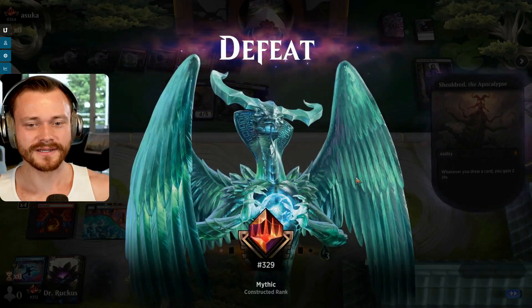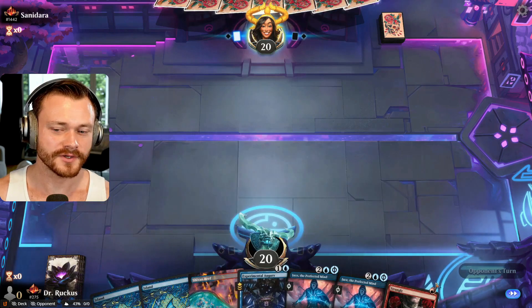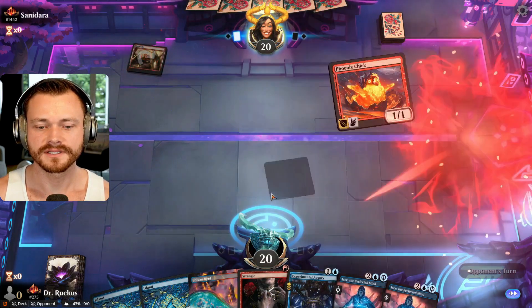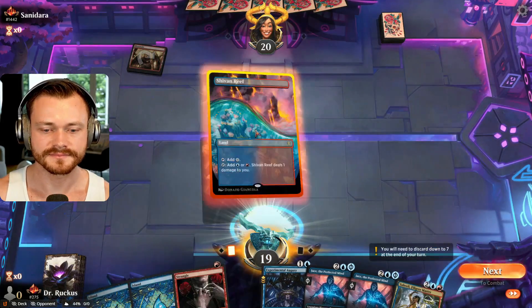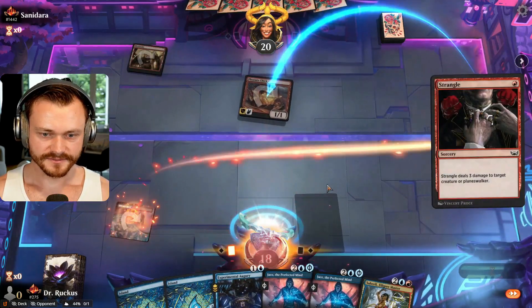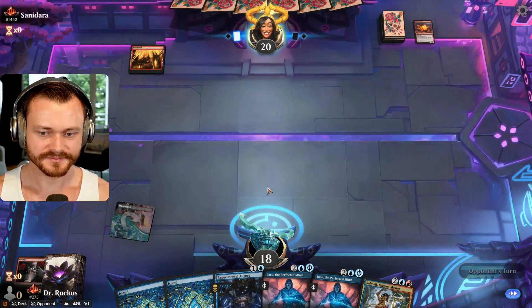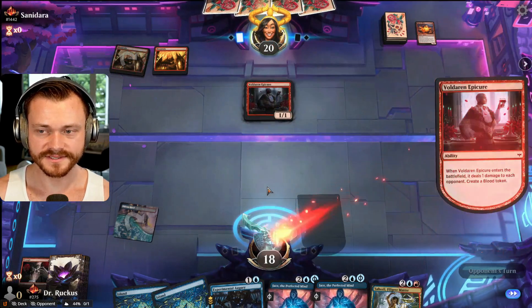329 Mythic. On the draw — you don't really want the Augury in the opening hand. Phoenix Chick — it's going to be a tough game. Why don't you just get steamrolled immediately? Pick you off, see what's next. Epicure — it's not a hasty two-two at least.